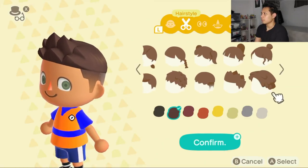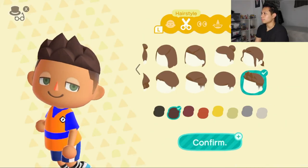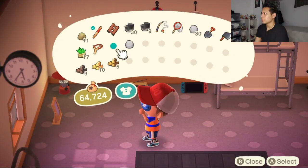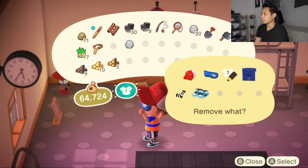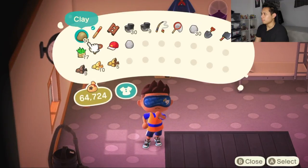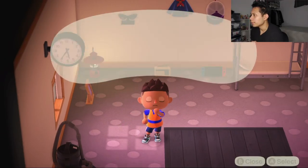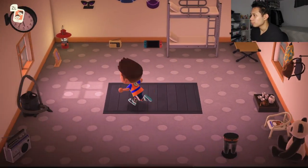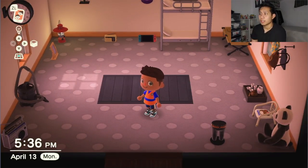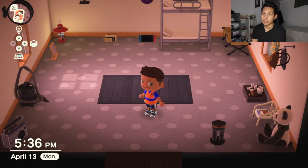That's pretty much it, so I'm gonna stick with this — confirm. I'm gonna take off my hat, and there you go. Let's take off my blindfold actually — and there you go, a new look with the Goku shirt. That's pretty much it for this video guys, I hope this was helpful. If you liked this video leave a like, comment down below and subscribe to my channel. I'll see you guys next time, peace.